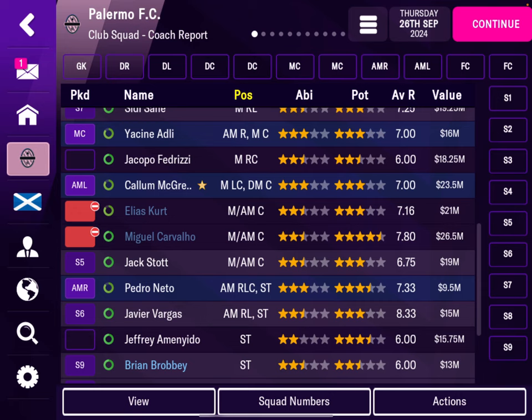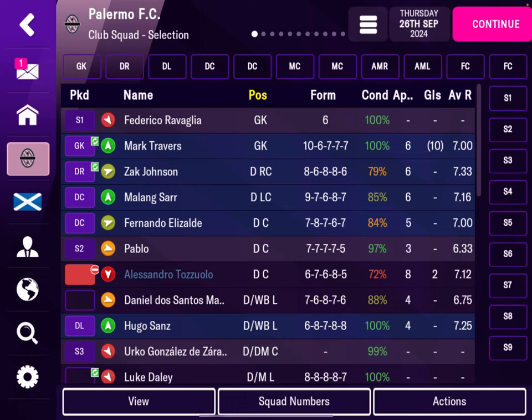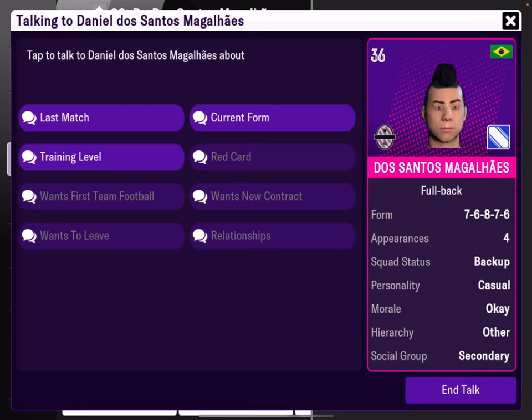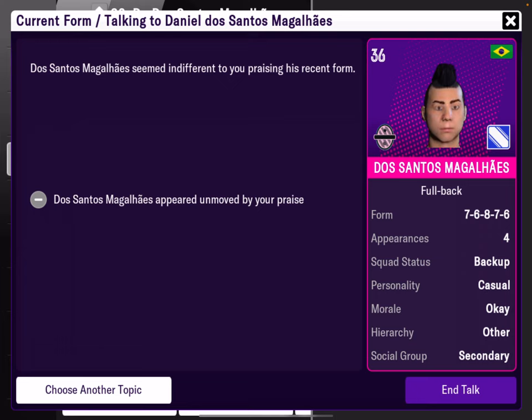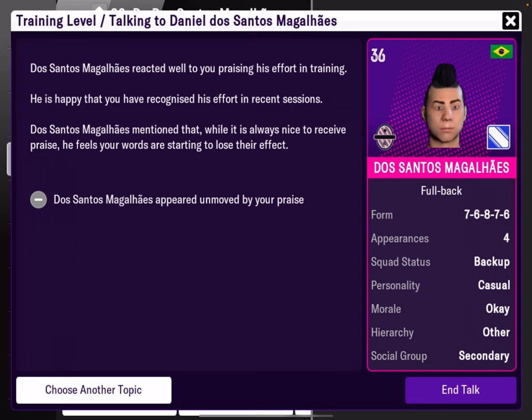So I should recall him from the loan. The other thing is to make sure their morale is good. When morale goes down, talk to players. If in the last match they had at least an eight, click 'last match' and praise. If the average of the last five games is okay, use 'current form' to praise. I save before I talk to the player — if he gets upset, I can reload. For training level, if he's been working hard in training recently, I'll praise him for that.